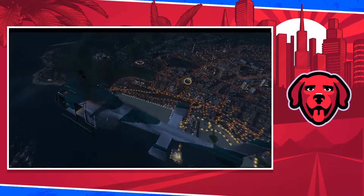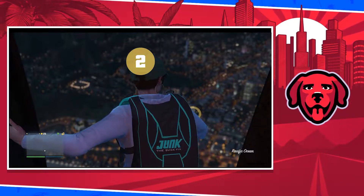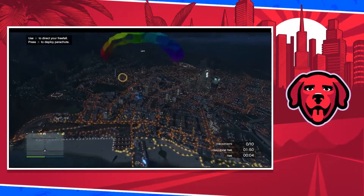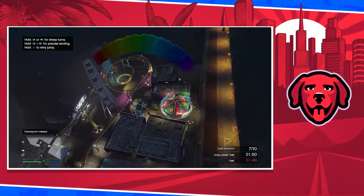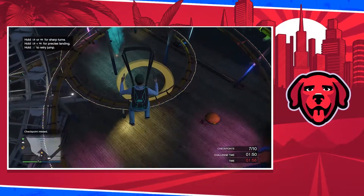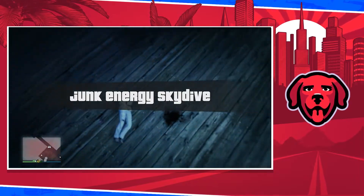You have to hit right on your D-pad on the PlayStation or Xbox controller, and you will launch and start parachuting out of a helicopter. You have to get all the checkpoints — as you can see in the gameplay, I missed a couple. Coming close to the finale of this Junk Energy Skydive event, I did not get any money because I missed the checkpoints. So make sure you get all the checkpoints; if you have to do them over again, you have to do it. In order to get that parachute, you have to do all 10.